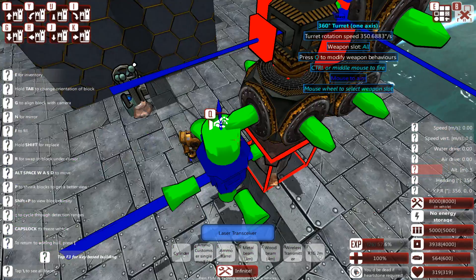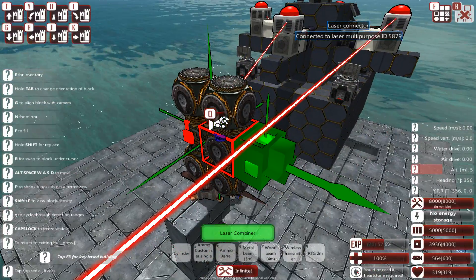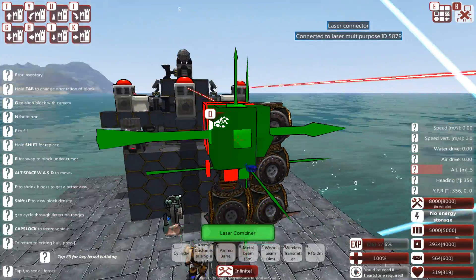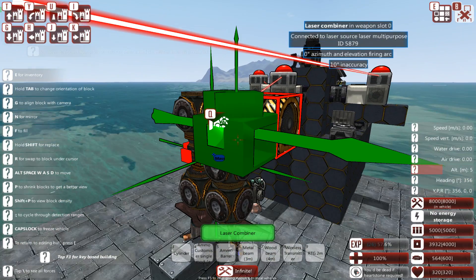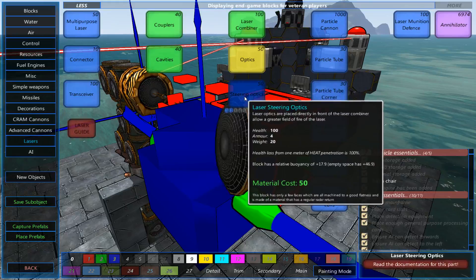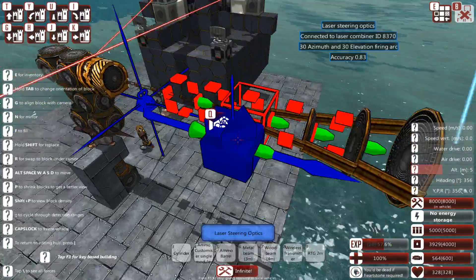Now let's add a laser combiner — you can pick which block you want for that. If you want to make sure the turret isn't going to stick out above your platform too much, you can just stick it on there and armor it up later. Let's expand on this laser a little bit: add a couple of optics and a couple of steering optics to have at least some up-and-down mobility. Sideways is not a problem, but up and down against aircraft could be useful.